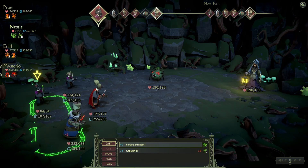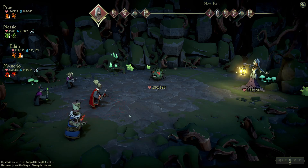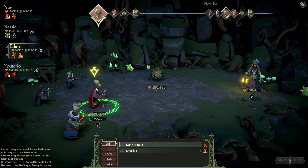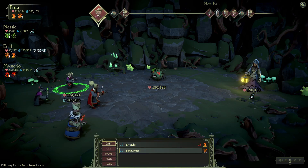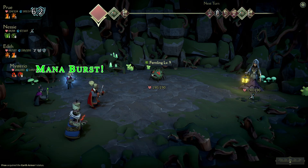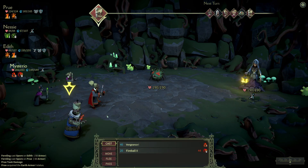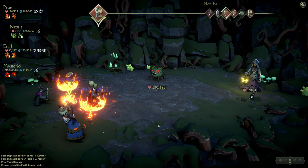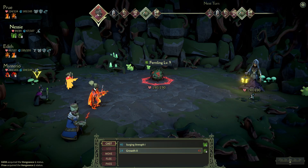We're gonna go ahead and surging strength. Gonna get splashed by Lantern Keeper level seven — that hurt. Let's go ahead and earth armor this up. I think this Fernling actually splashes. There was like a little bit of a debate on rocking two tanks or not, and right there those two tanks did pretty good. That's what I prefer to see — them actually doing some good work there.